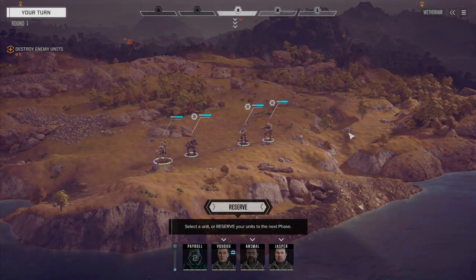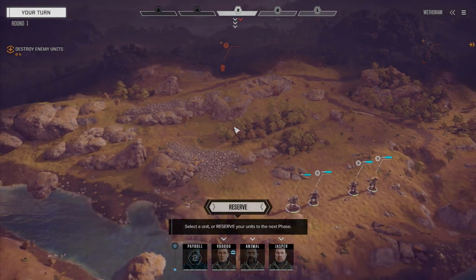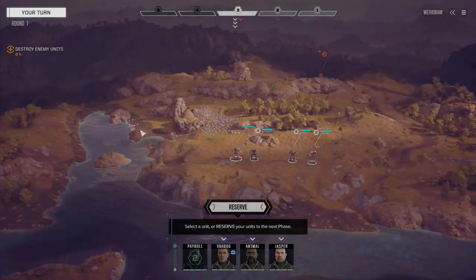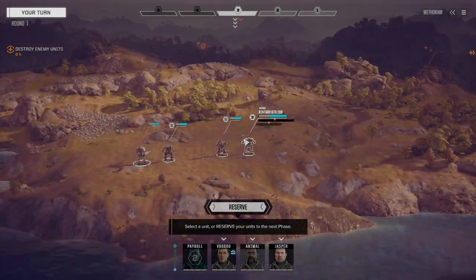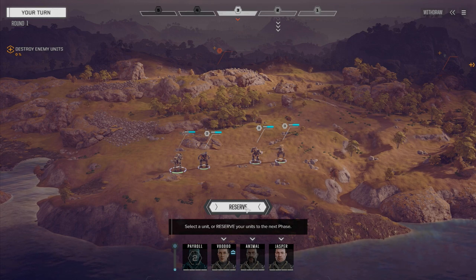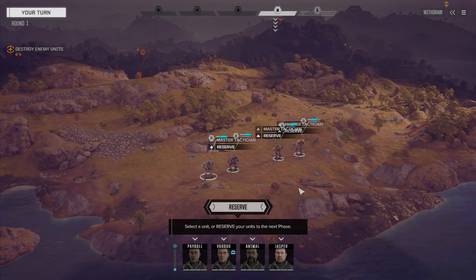This lance here is a heavy lance supposedly making its way back to the main base. Our pirate lance was a distraction, so these guys are on their way back there. The next episode will be our heavy lance taking out the pirate leader. Let's see how these guys do against these reinforcements heading to their base. We're going to reserve back a bit and see what they do.